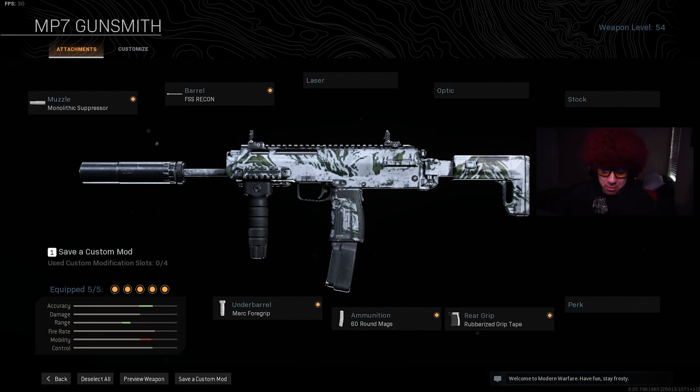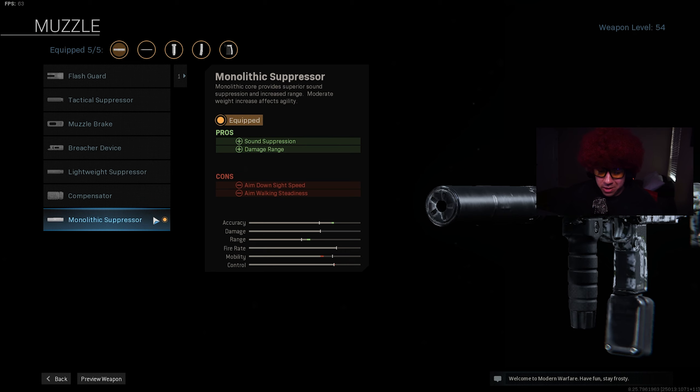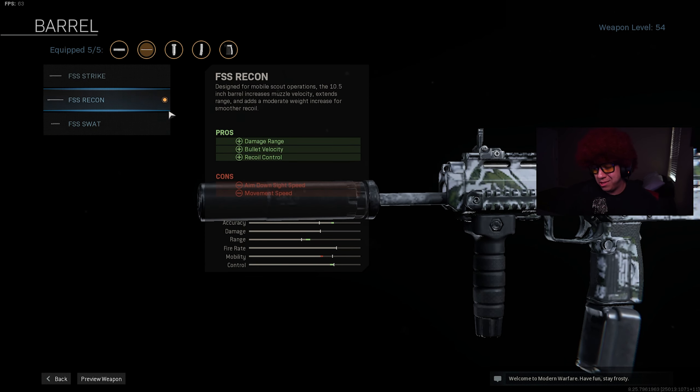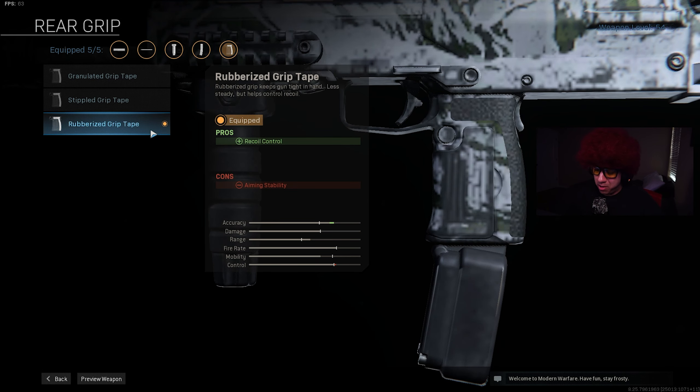So of course the MP7 — we're gonna go ahead and snap on the monolithic suppressor. The reason we're doing the monolithic suppressor versus the tactical suppressor is because we get better accuracy. The simple barrel emphasis accounts for the range and accuracy. We're also gonna get the rubber grip tape, which gives us better recoil control.